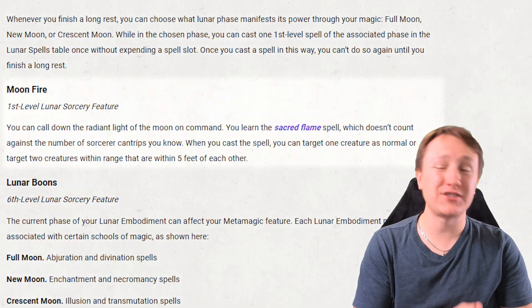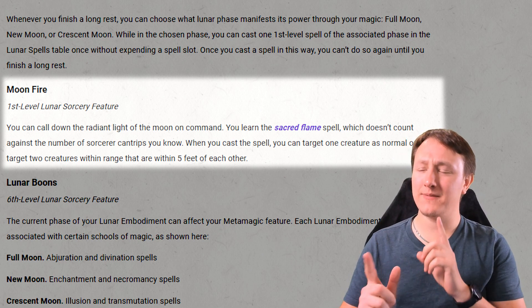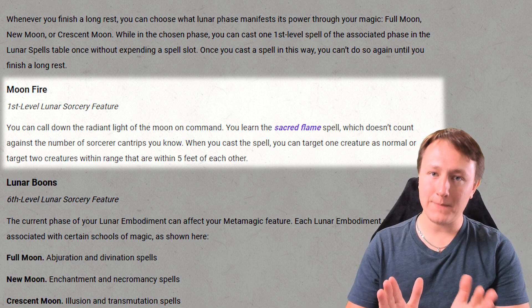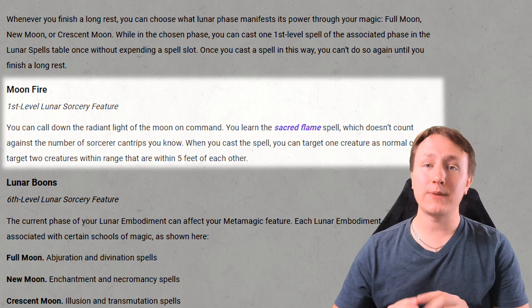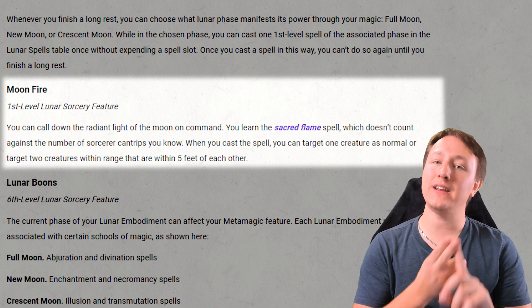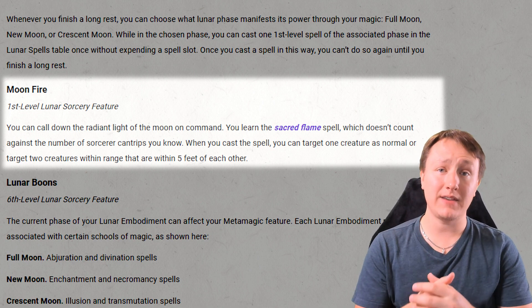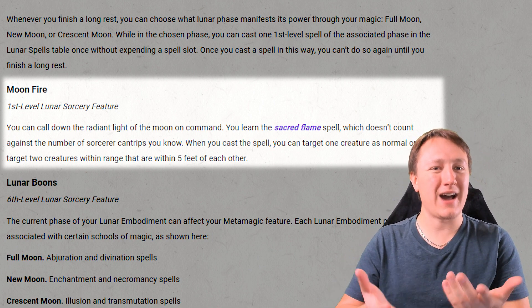Alongside the expanded spell list, you also get access to a feature called Moonfire — which, if you're a World of Warcraft player, sounds familiar. Effectively, you get the Sacred Flame cantrip for free; it does not count against your cantrips known and is a sorcerer spell. When you cast it, you can use it as normal, or you can also hit a target within five feet of your main target, effectively doubling the value from the spell — kind of like a small AOE Moonfire beam, similar to how WoW functions.